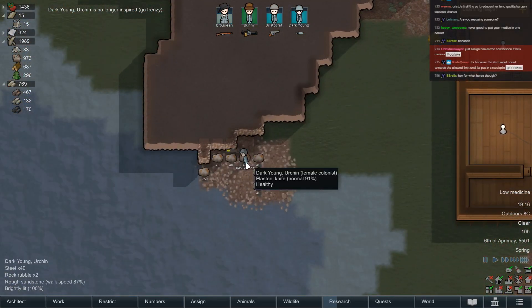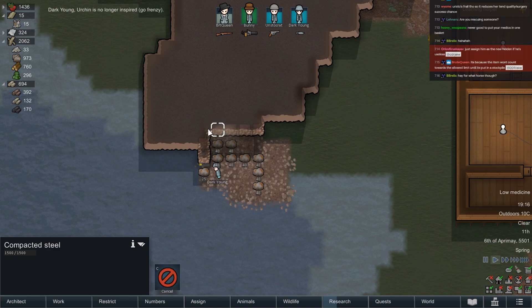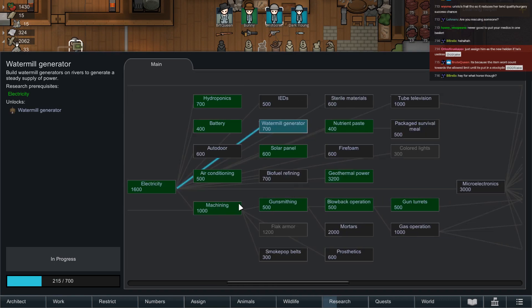Not in a girl frenzy anymore, but certainly in a mining-out-all-that-steel frenzy. God damn Young, you're a machine. The best thing this colony's seen since Aristocrat the mad scientist. Aristo doesn't get a lot of the limelight but without Aristo we wouldn't have researched anything.